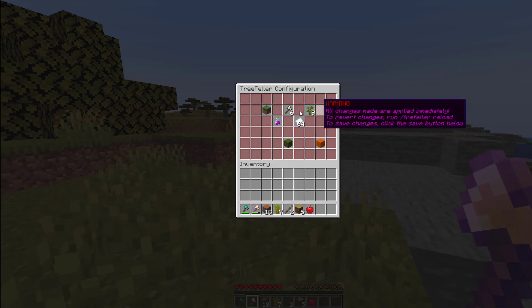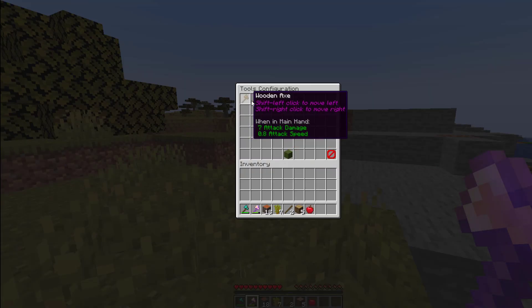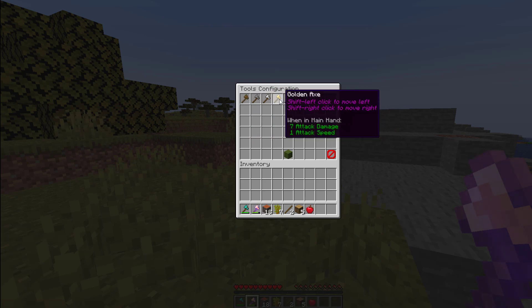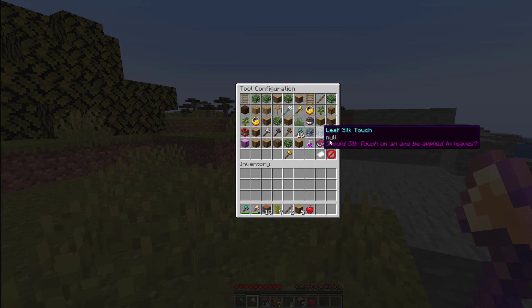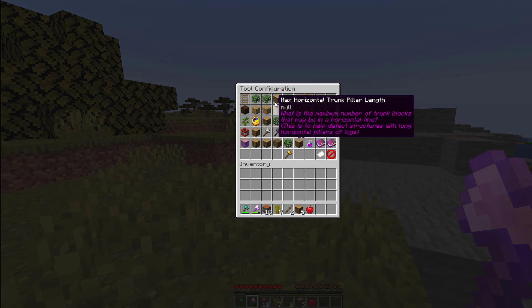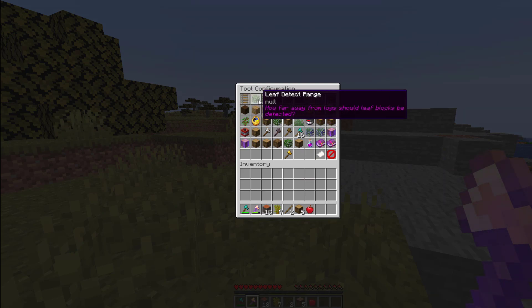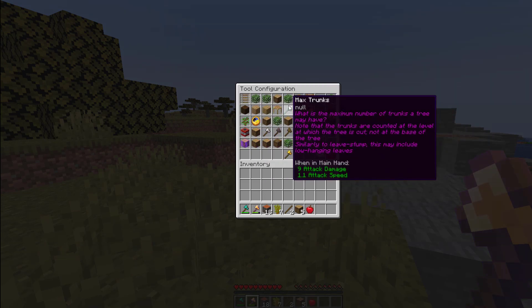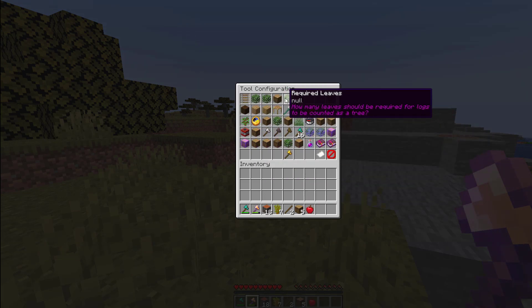Going back into the config GUI we can go into the tools section. There are a few different tools here — these are the ones you have by default. You can simply click on one and it will give you specific setups for each tool. At the top you have things like the scan distance, the leaf detect range, required logs, and required leaves. Either you can use the global value — which is why it says null — or you can set it custom for each individual tool.